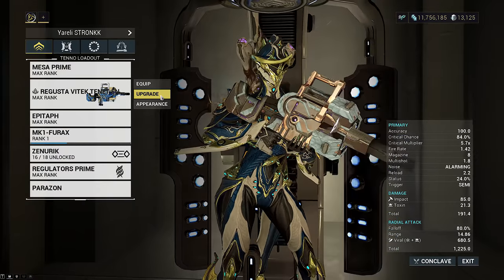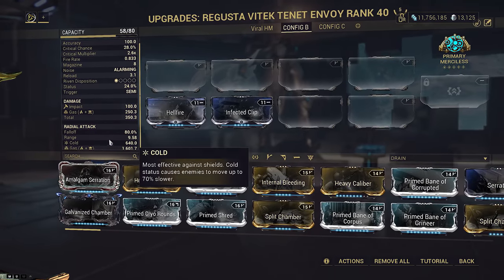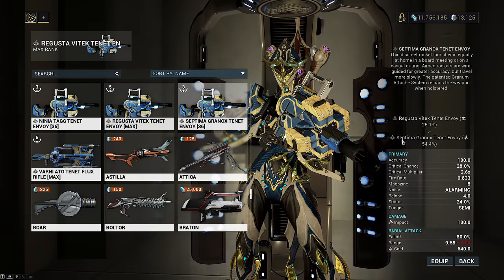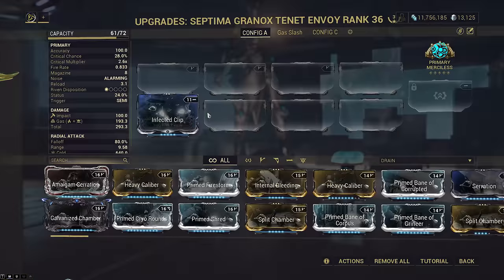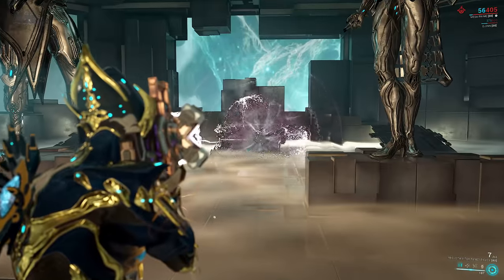A toxin Envoy requires you to mod both heat and toxin to get gas and cold, else with just heat alone you will get blast toxin instead. But if you have a heat Envoy, equipping just toxin will give you gas cold like we wanted. Now some of you know that Envoy has wire-guided missiles that home in on what you aim at during ADS even after firing.